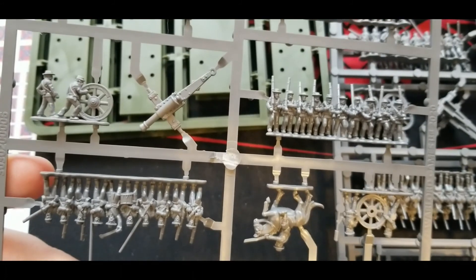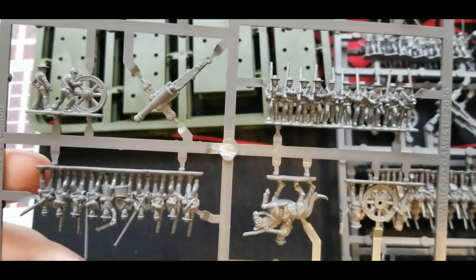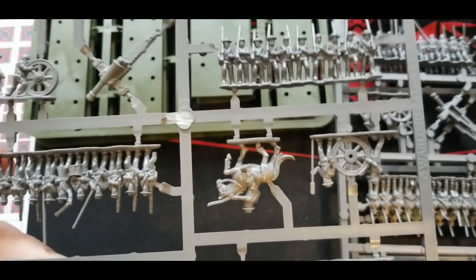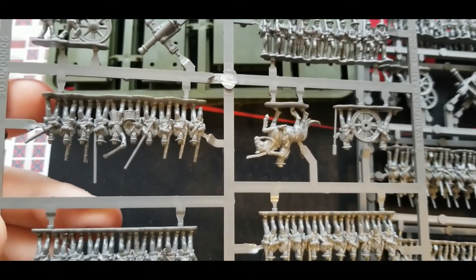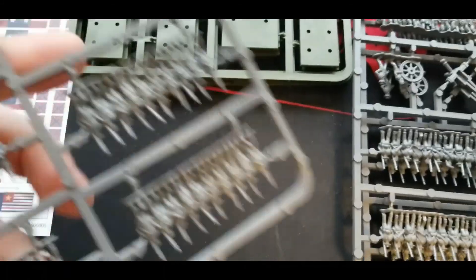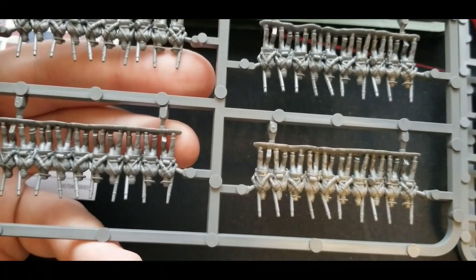The cannon assembly is not very complicated at all — basically two sides plus the center piece, and it's just a matter of gluing it together and then getting it on the base. The commander is nice and easy, it's one piece, although the sword does seem to be bent a little bit — but that's pretty easily fixed.